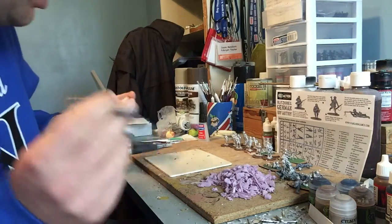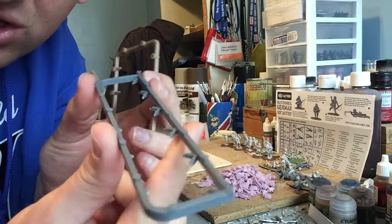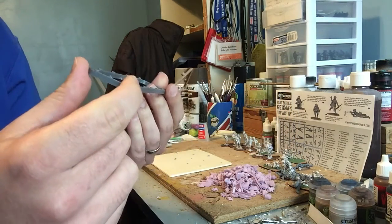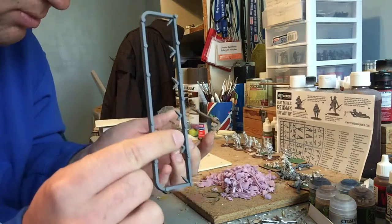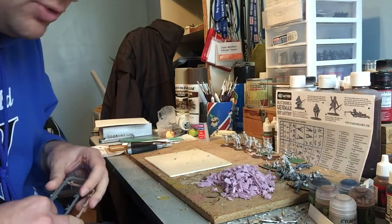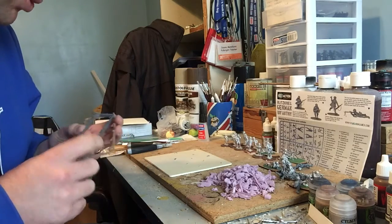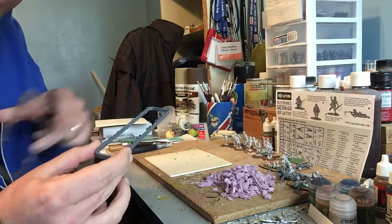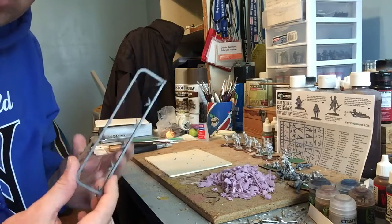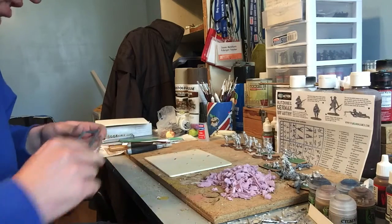I was looking at these sprues one day and I saw that they have these kind of circular bits on them, and I thought they could be useful. I'd been thinking about minefields and I looked up some pictures of North African minefields — I saw some with small round circle shapes, and that's what some of the mines look like. So I thought: what if I chop these up and stick them on a base? We'd get a minefield. So that's what I started to do.